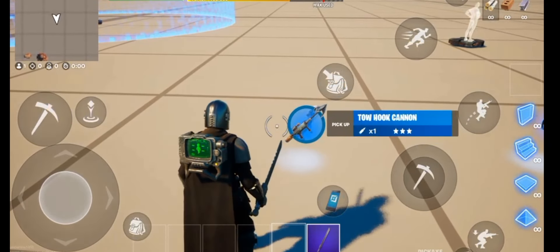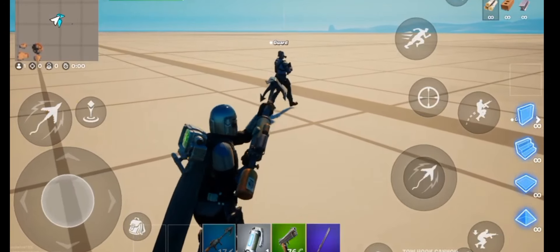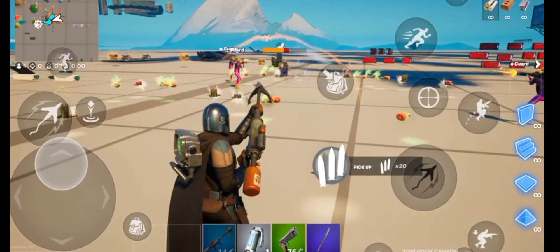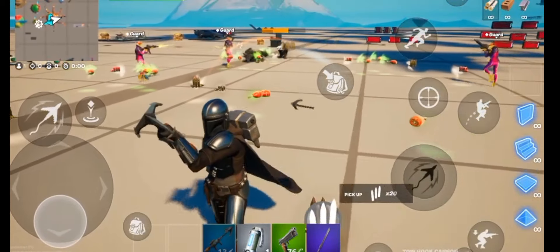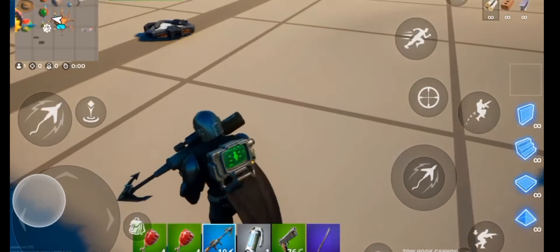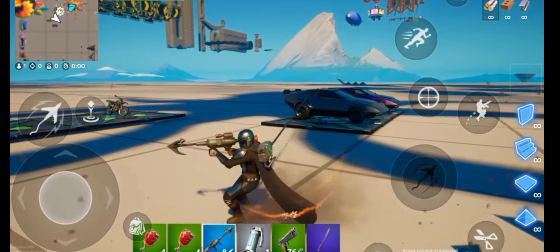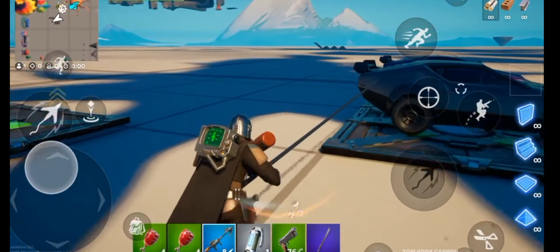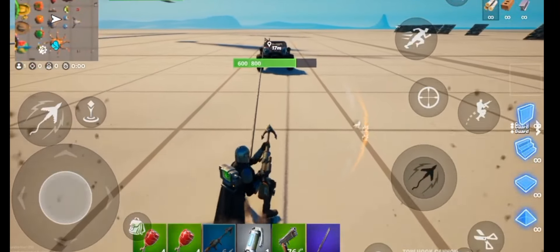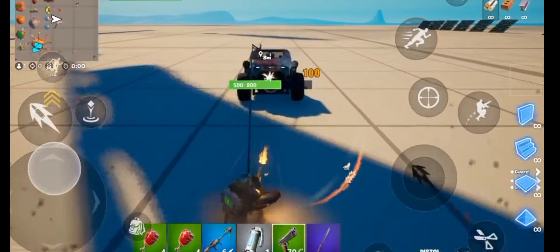First of all, we got the new tow hook cannon — I haven't actually used it yet. Yeah, I think there's 100 damage, that's pretty good. Let's see against the car. Oh, you see that's so cool! Can I shoot though? Oh my god, you can!